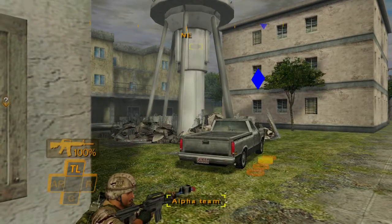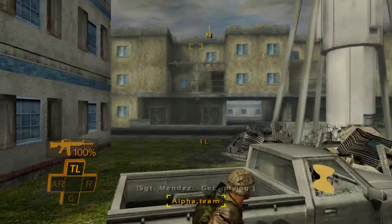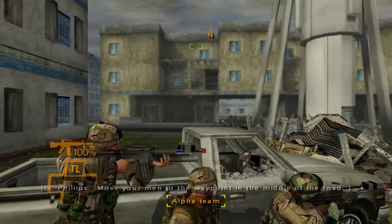Move your team to the next waypoint. There it is. Where did the guy go? He was probably there, wasn't he?